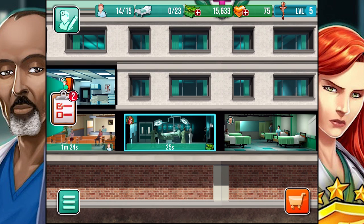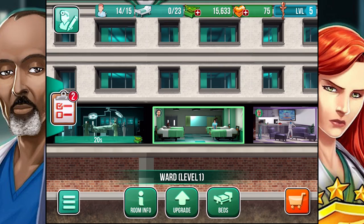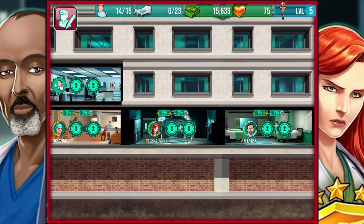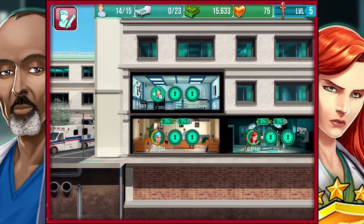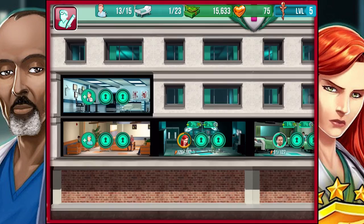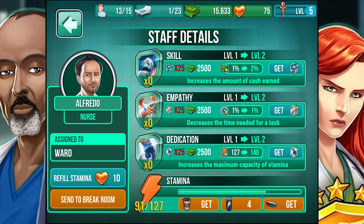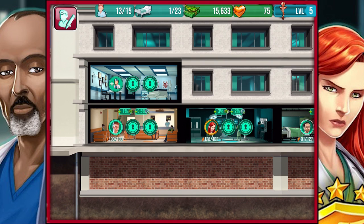Over here we've got our operating room. Over here we've got our ward, which is where patients hang out after the operation. We've even got a break room for our doctors. Some of these people are running low on stamina as patients come in. So, for example, I'm going to send this lady on break, and we'll do a little swap-out job. All of your staff have different types of detailed stats — skills that increase the amount of cash earned, decrease the amount of time they need to do a task, and so forth. You can upgrade all of your guys as time goes on. It's a really, really detailed type of thing.